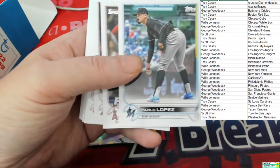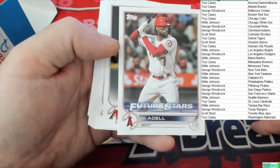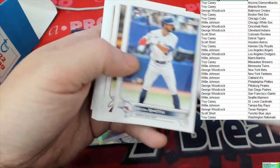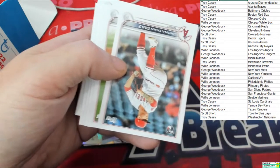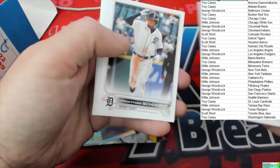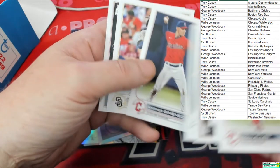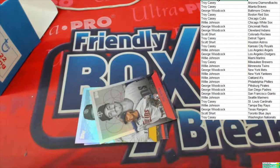Joe Adell — nice one right there — Future Stars for the Angels, that one is going to Willie J as well. Got Kevin Smith. Diaz. And that's going to be it for our Series 2 cards.